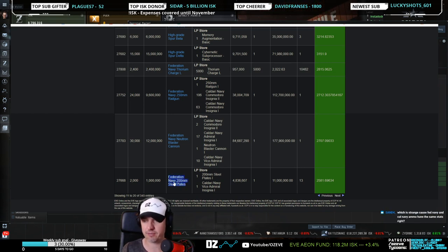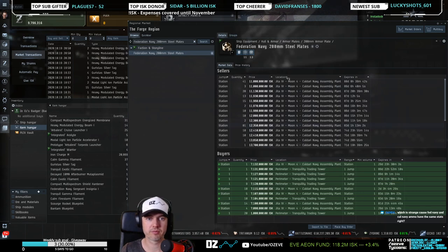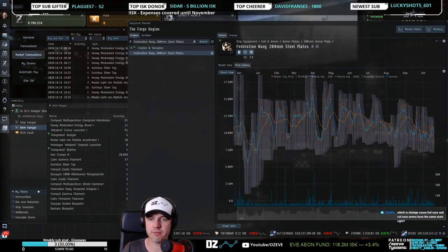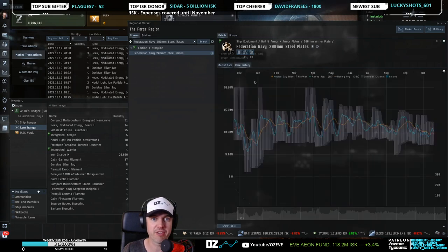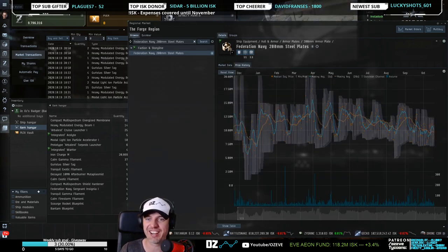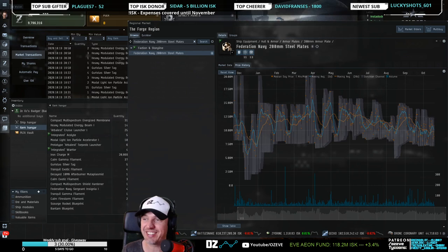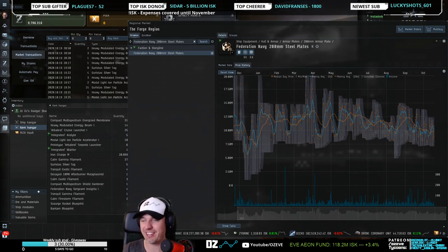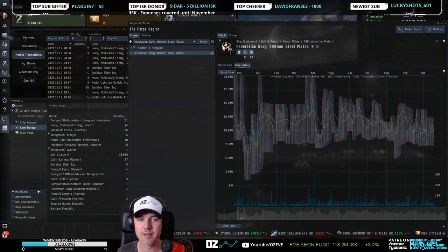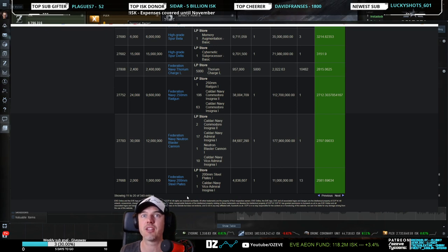Maybe if you go down the list a little bit more, at some point you get to realistic items right here — like these steel plates. Now we're talking! These steel plates are moving. They're actually an awesome market. Look at this — good trader market, nice margin, big volume. We found a good Omega trade item. People actually sell them to buy orders, and you're like — you earned all those LP and then you go and sell to buy orders? That's a crime. So realistically, you will have checked some items and then you reach this item and you say okay, that's a good trade for my LP.